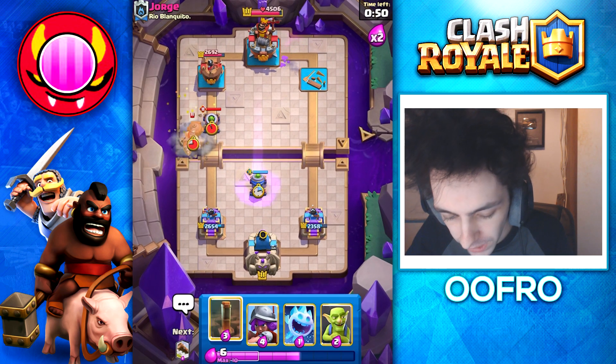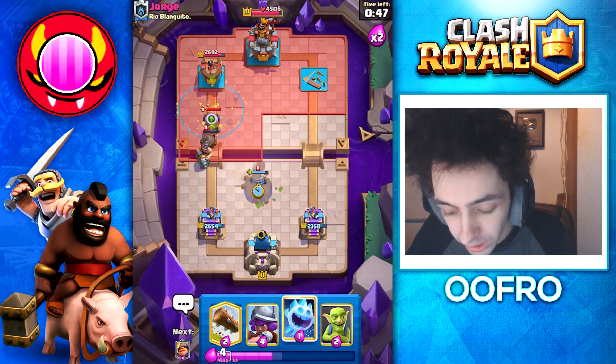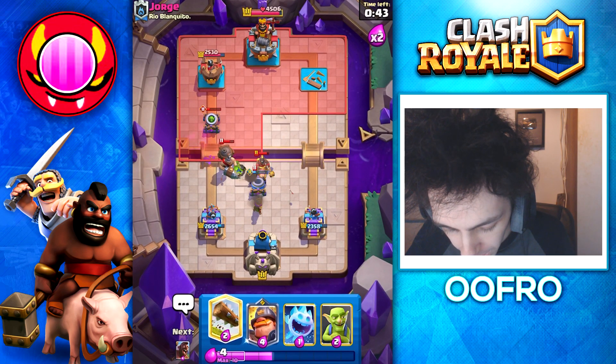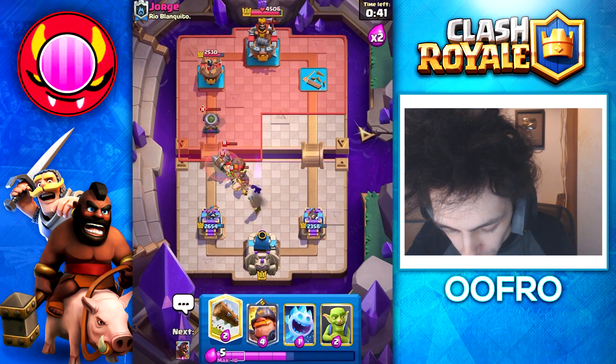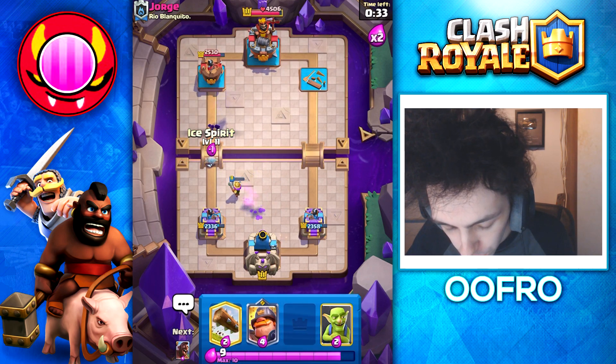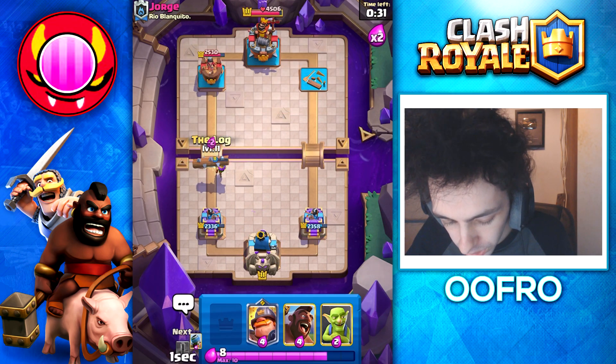We are going to put a Defensive Mortar up. He doesn't have Earthquake and I do, so that is super good. Obviously going to Earthquake his Mortar, and play a Musketeer here as well just to help out. You can see the Goblins — they're putting in work. Musketeer now tanking for that Mortar. Beautiful stuff, and honestly that's going to be a good game.